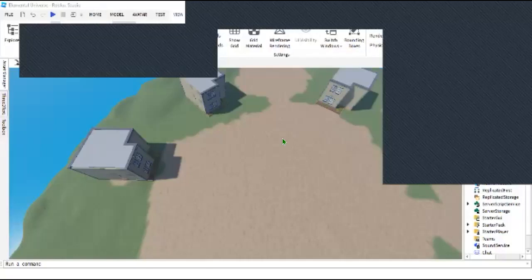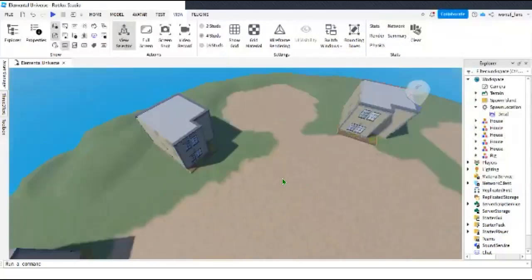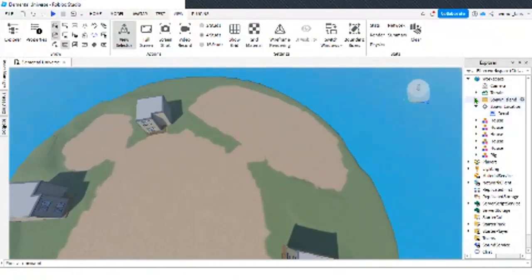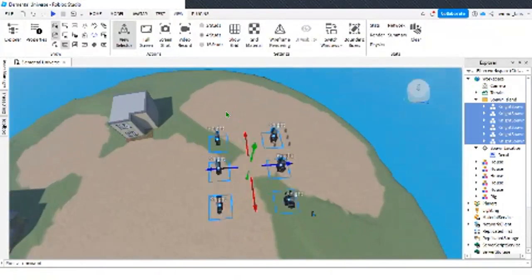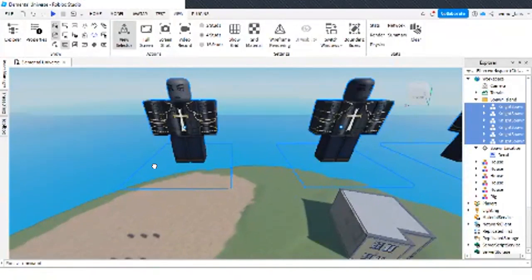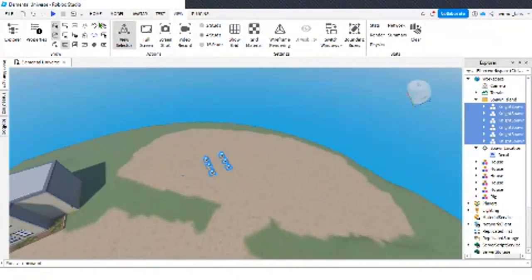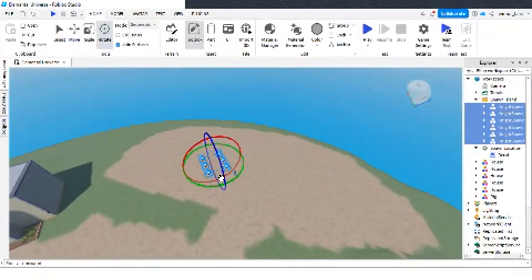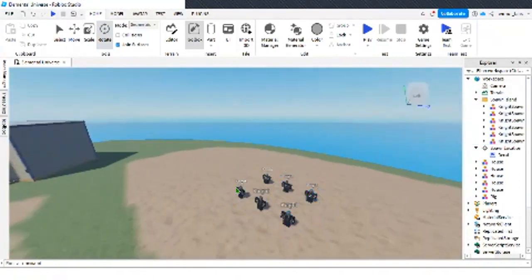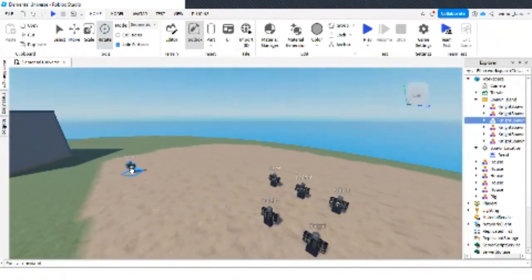Okay guys, I have done some terrain work and finished putting the houses. Right now all we gotta do is put the knights — the people who are going to be attacking. These aren't their final looks, just what they look like now. I am kind of looking for an artist. Let's place them down.